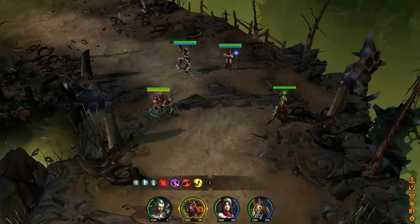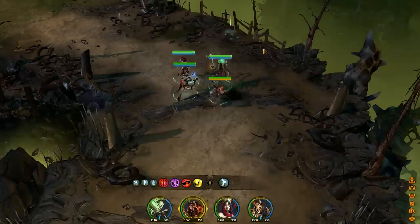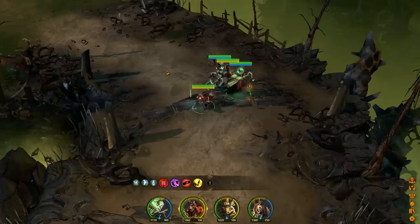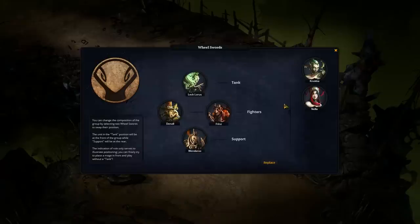You have a party of four — at all times you'll always have at least four members. You can swap the party out if you want. We have two guys benched right now, Lechloris and Denzi. I like these three and they're kind of essential since Wendaru is a healer, Naka is a tank, and nothing makes as much damage as Nella right now. This guy gets a free pass because he's a dwarf — if you're a dwarf you get a free pass with me. You can swap these around as much as you want, with no penalties as far as I'm aware.